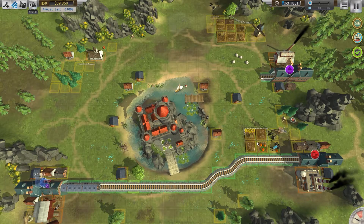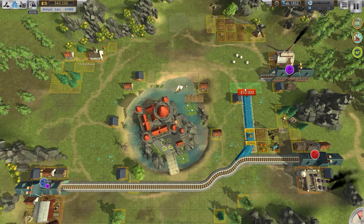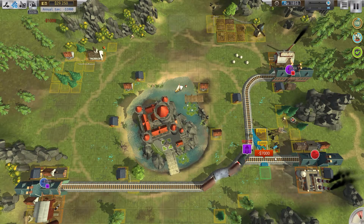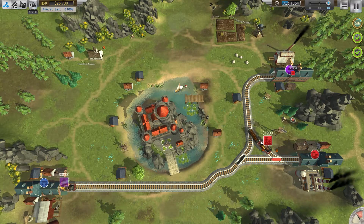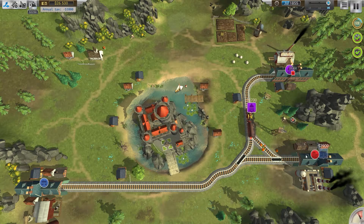Same thing as last time. Let's send that one out — we've got the purple track now. The blue station has a train that wants to go to the purple track. Let's have that go this way and then turn. There we go — send that train out. He wants to go to red, so let's get that built quickly. Send that train out, flip that track — you want to go to purple.